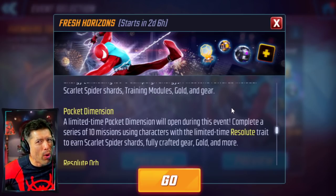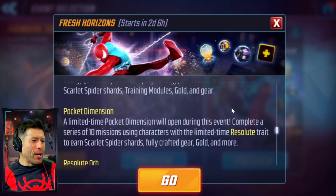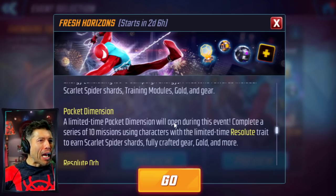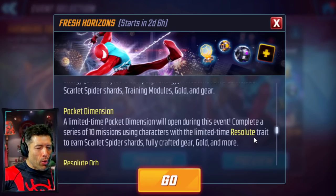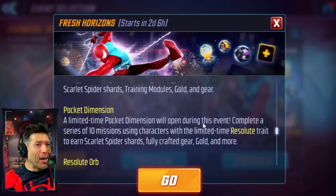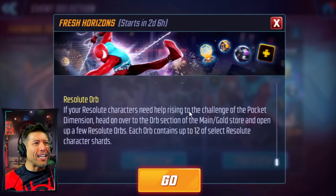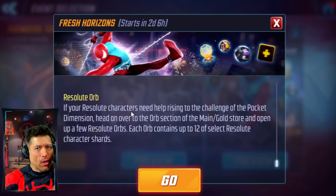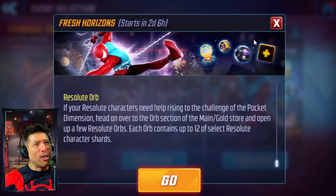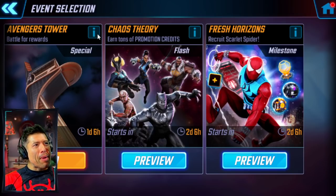It seems like a little less shards for this character — maybe that means the Web Warriors are more important than we initially thought. Pocket Dimension is tied to Scarlet Spider. It's a limited-time Pocket Dimension where you complete a series of 10 missions using characters with the limited-time Resolute trait. You can earn Scarlet Spider shards and fully crafted gear. The rewards look pretty good, but tied behind RNG. There will also be a Resolute Orb in the store in case you don't have these Resolute characters built up.